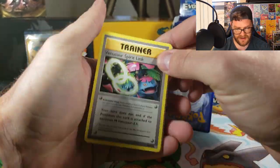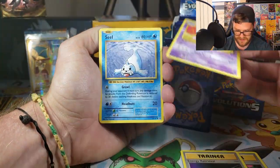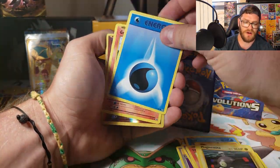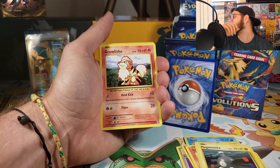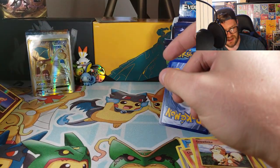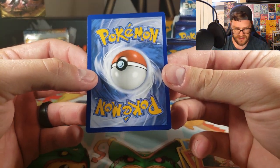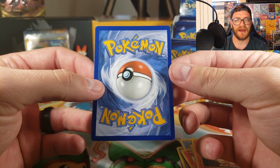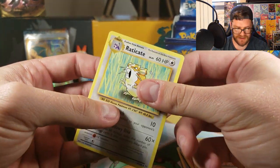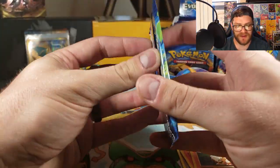Pack nine: Venusaur Spirit Link, Energy Retrieval, Nidorino, Seal, Charmander — expel that Water Energy. Growlithe. Reverse Holo Ponyta. And our rare is a Raticate.